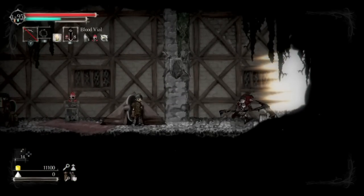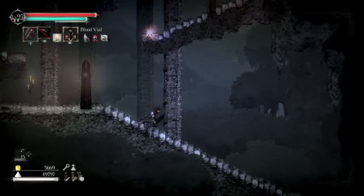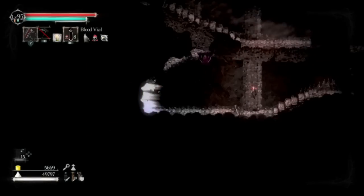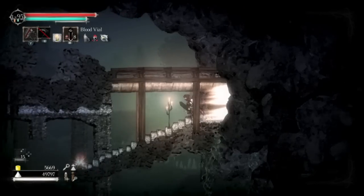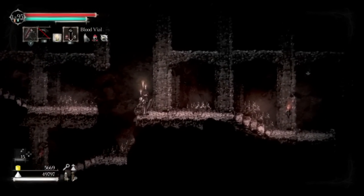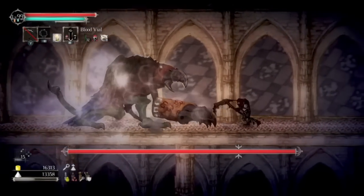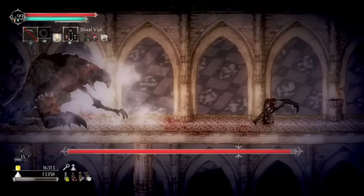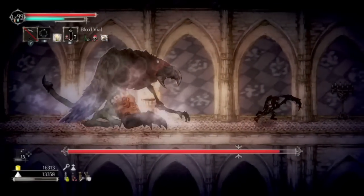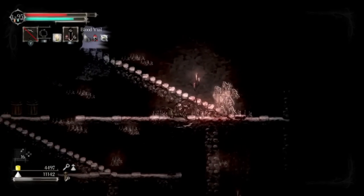Music is used sparingly in Salt and Sanctuary. For the most part, adventuring through the world is completely void of music, leaving you with nothing but the groans and shrieks of enemy monsters, the clashing and slashing of weapons, and the sounds of tearing flesh and blood. These sounds are scary, disgusting, and create a sense of tension and anxiety that few other games can truly capture. When the music does kick in, it is usually to highlight a fearsome boss creature — a choir and intense synth that is both beautiful and frightening. Having music suddenly belt out during these boss battles adds a level of intensity and purpose to the fight.